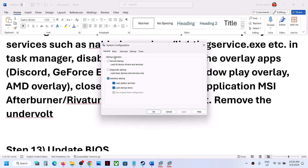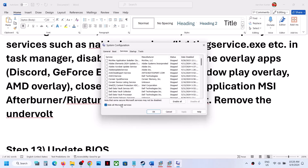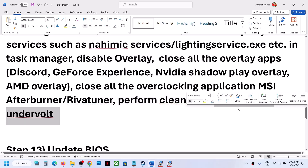To perform a clean boot, type System Configuration in the Windows search box, click on it, go to the Services tab, put a check on Hide All Microsoft Services, then click Disable All. Hit Apply, click OK — you will see a Restart option. Restart your computer and then launch the game.